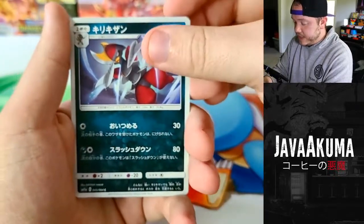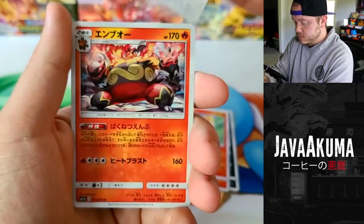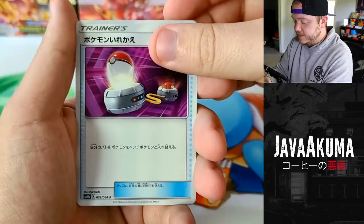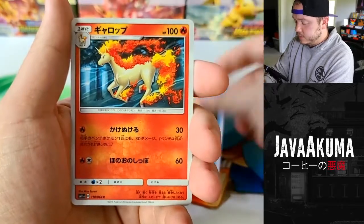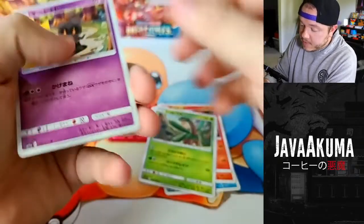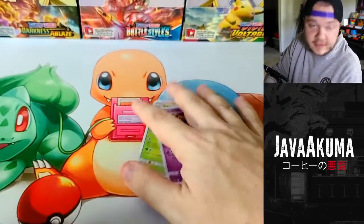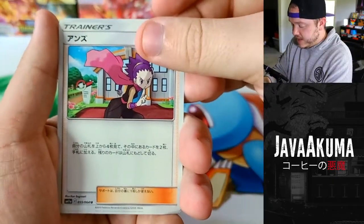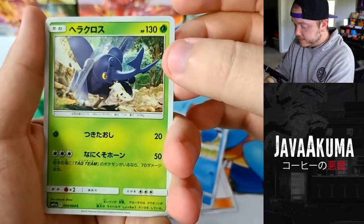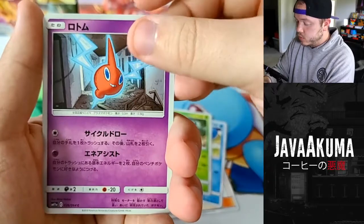Looks like we have a Bisharp, Ponyta, Stufful, Emboar, and a trainer card - I think it might be a Switch. Then Psyduck, Rapidash, Tropius, and a Marshadow. Then Wailmer, Heracross - one of my top 10 favorite Pokemon, an absolute beast - Rotom, and a Crabominable.